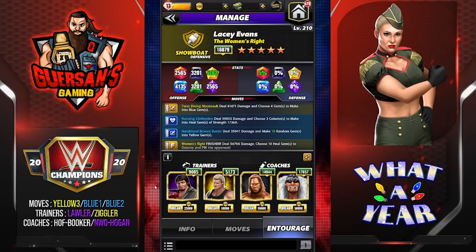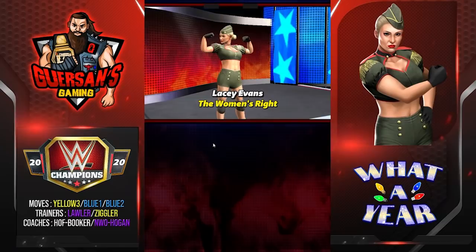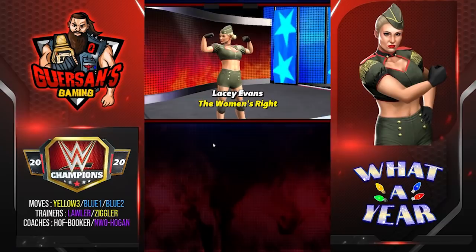Trainers: Lawler to start with more blue, Ziggler to create more yellows, Booker to create an extra yellow, and Ogun to help getting MP. I could have used NXT Daniel Bryan to create more blues, but since it's a choose move and I already have Ogun, I should have no issues getting seven out of four. I'd rather have more yellow since those are random and not necessarily going to match.